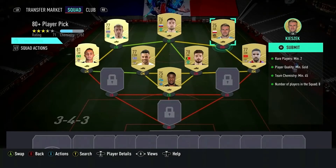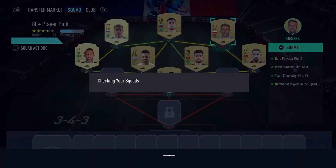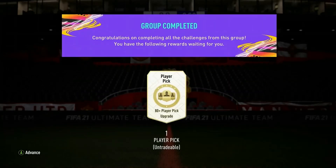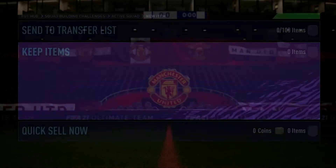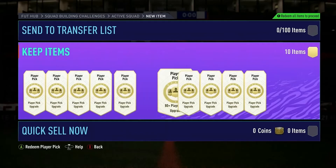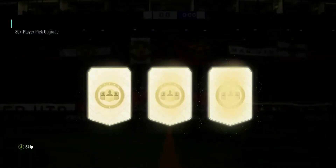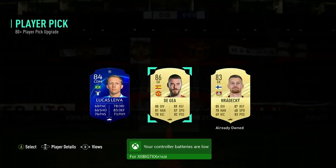Moving on to the 80-plus player pick packs. I'll show you the squad I'm using — it's a League of NOS team. On the transfer market, I filter by League of NOS at 700-750 coins and just buy, buy, buy in the right positions for rating and chemistry. You need 45 chemistry but you don't need every position perfect — get the cheapest ones you can. Turkish League, Premier League, League One all work. Now here are the 10 player pick packs.